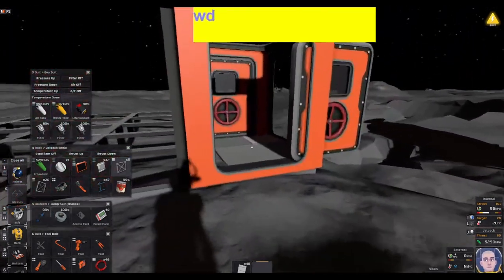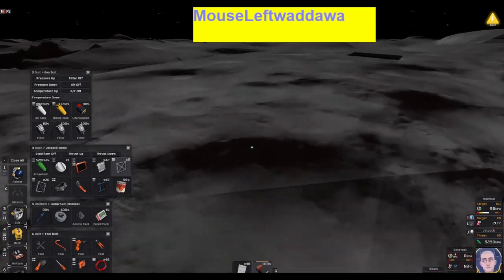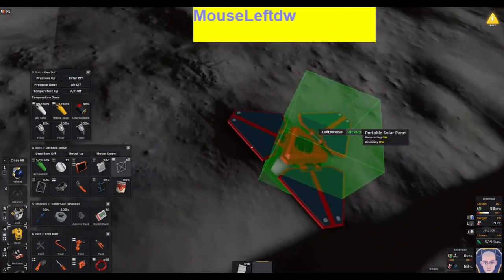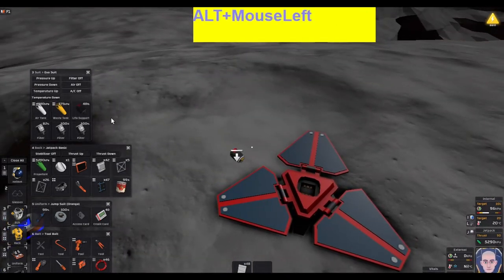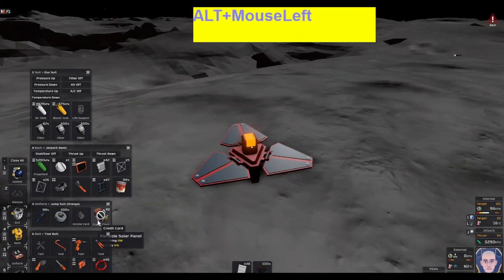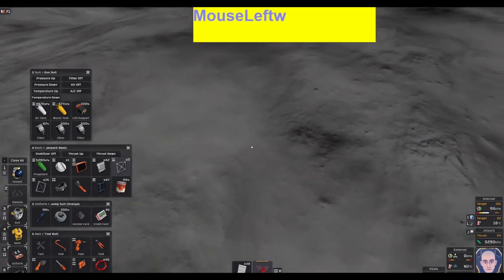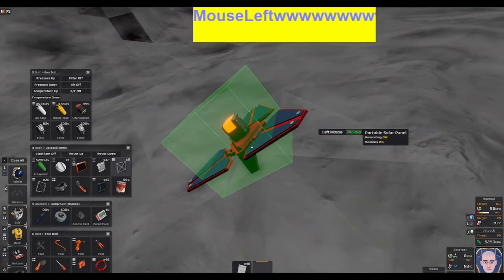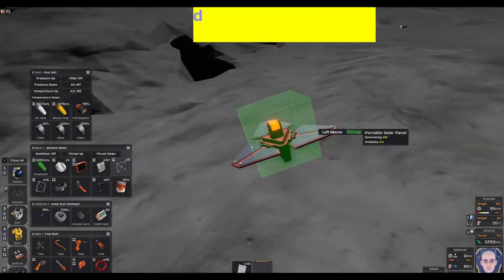I'm going to swap this out. I can hit T to manually place things. Let's get this up in the sun — place that in there. That should eventually start charging. It's not generating anything; it might be bugged out.